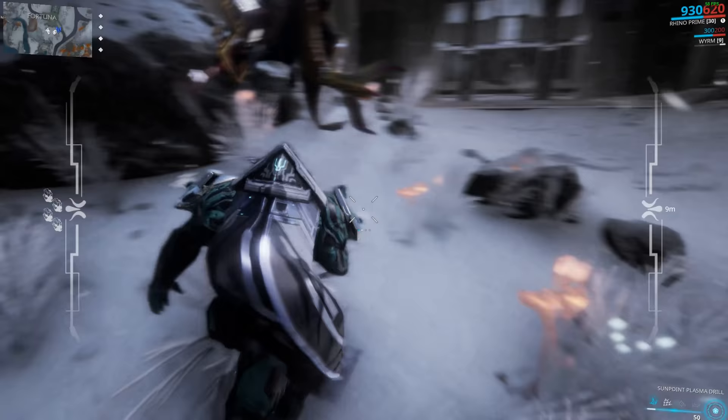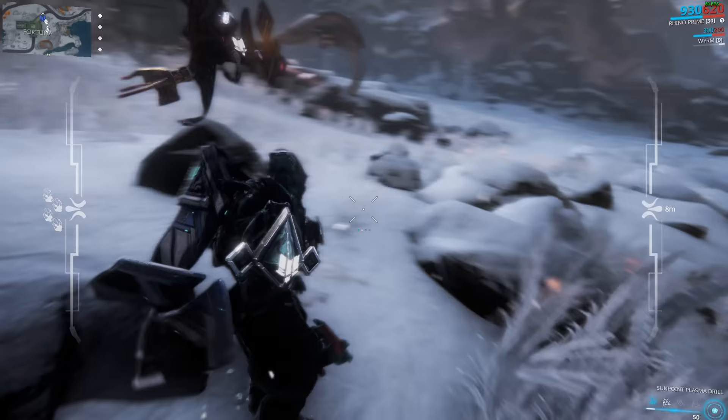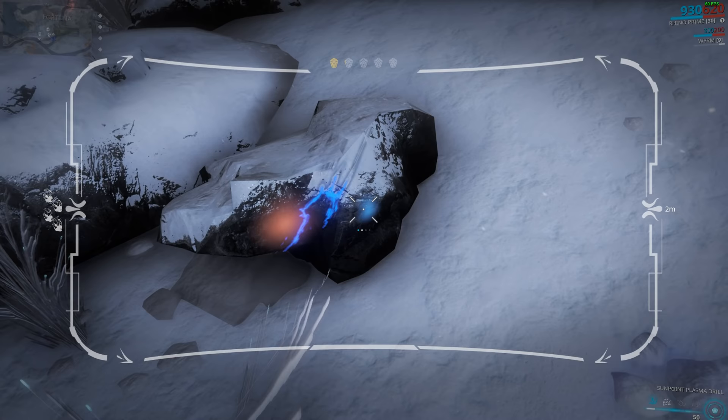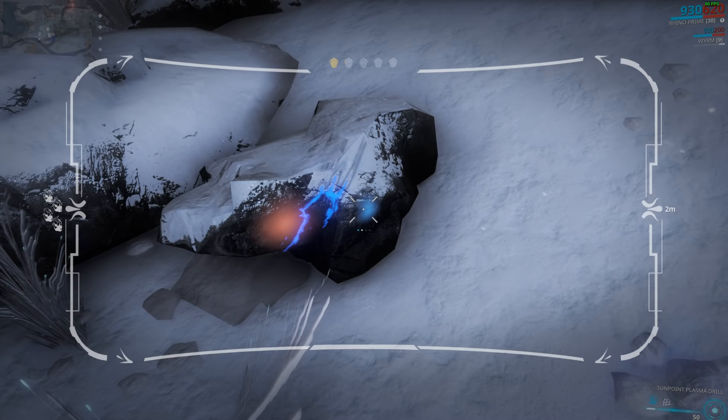Back to some Fortuna content, and in this video we're gonna be delving into matters regarding mining. I'm gonna teach you three things in this vid: how to maximize mining efficiency so you spend less time out in the Valis; mining strategies based on some lengthy research I did, with a focus on rare gems like Zodian and Theist; and finally, tips on how to improve your timing to hit those bonus spots much more frequently.